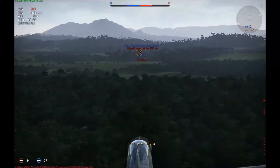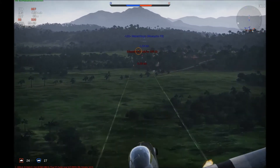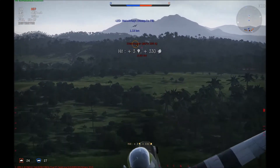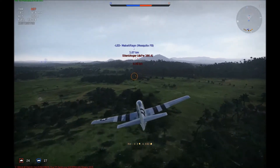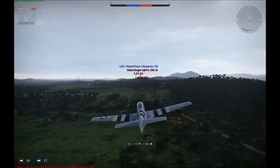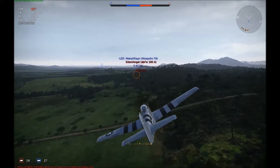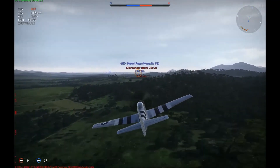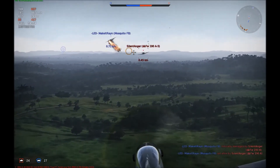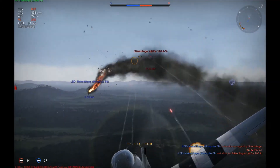Now you're going to see how bad the .50 cals are against German planes. Against Japanese planes you can get great results, even sniping from long distances. But against Germans, here I'm just trying to get him off my ally, but he's just ignoring me and flying right through my bullets, casually shooting down my ally. My ammo is in the red so I'm trying to conserve as much as possible. But eventually I do manage to shoot him down — it just takes a lot of bullets.